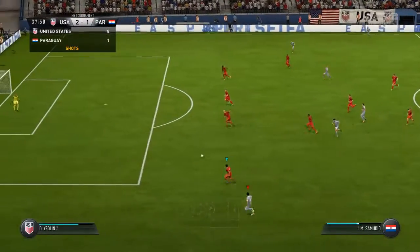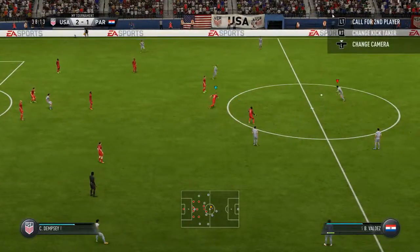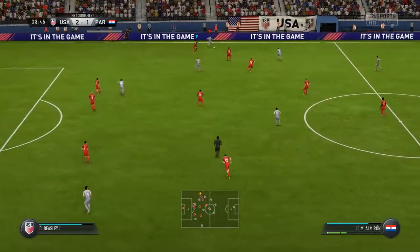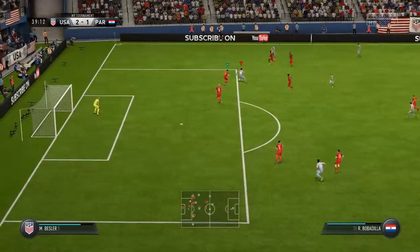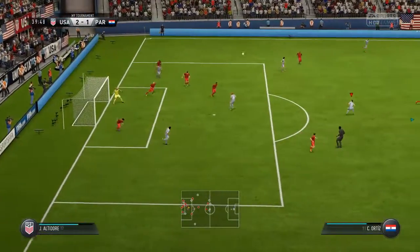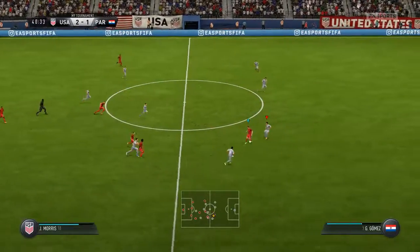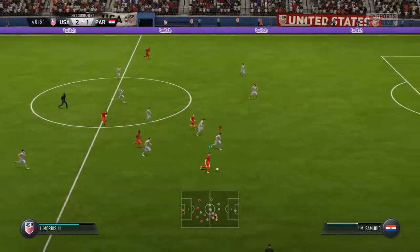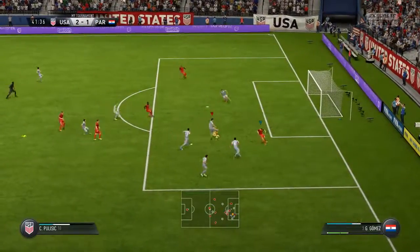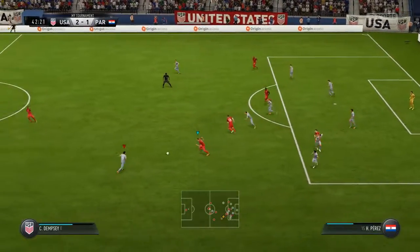Perez — the referee sees that as a foul and it is a free kick. Getting forward well as a team now. Here comes Clint Dempsey — good vision here, opportunity now. The ball's loose, the goalkeeper made the save but he couldn't hold it. Crisp defending there.